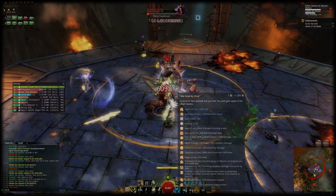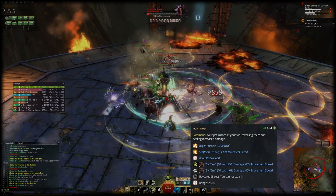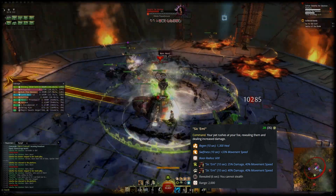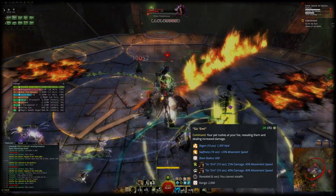This is insanely powerful and has a very short cooldown with the trait Resounding Timber. The same applies to Sic 'Em. Sic 'Em is really powerful on Soul Beast — so much so that the rotation evolves around this skill. It has a 22.5 second cooldown with alacrity and Resounding Timber.